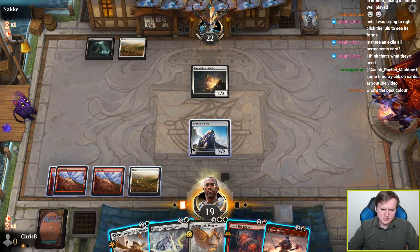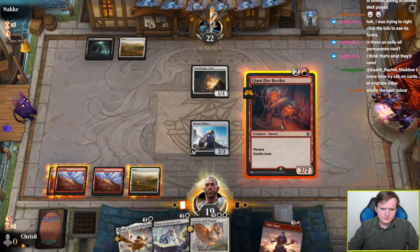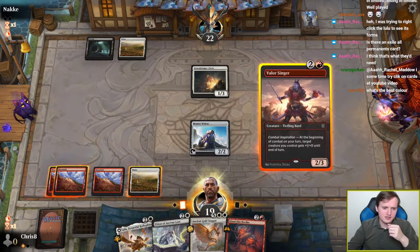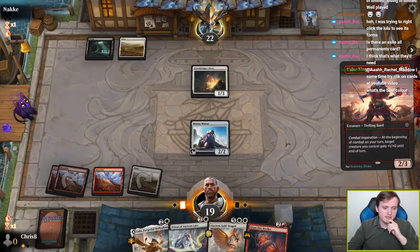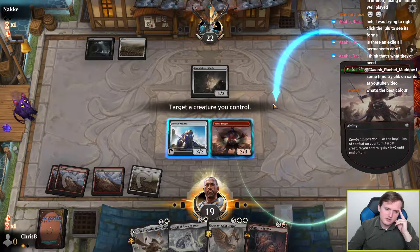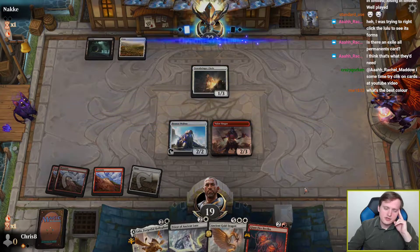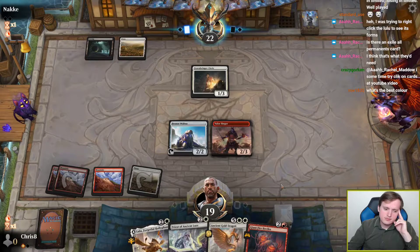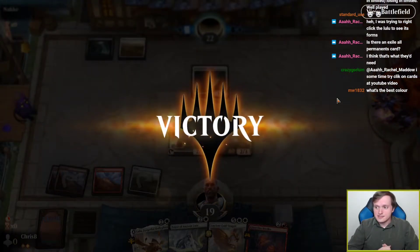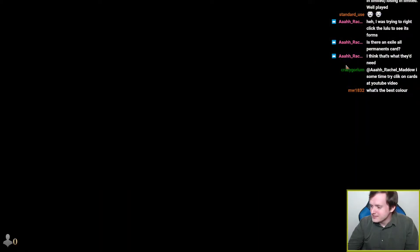I should probably play Priest of Ancient Lore, but I can always play it next turn. I kind of want to play Valorsinger so I can start getting in damage. No, I don't want to do that, because they absolutely can have a combat trick here — in fact they're kind of likely to. Alright, that was a mistake. I think Valorsinger was the wrong play. It was either Priest of Ancient Lore to try to hit the land drop, or Giant Fire Beetles to develop the Menace attack group. Or my opponent can just concede because they don't hit lands. Sometimes you keep one-landers and nothing goes wrong at all.